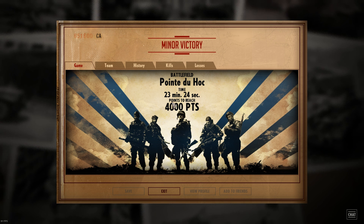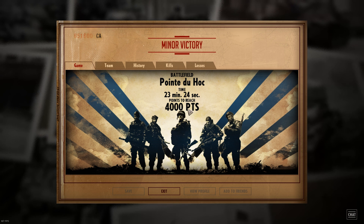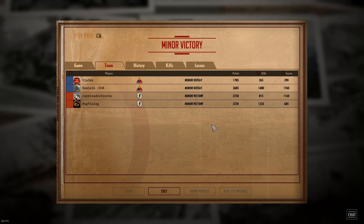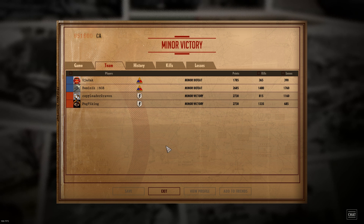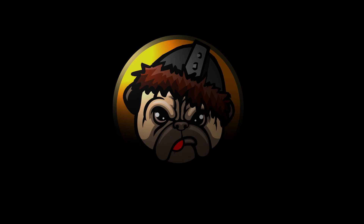Dominic surrenders and we get a minor victory. Total battle time: 23 minutes 24 seconds, with 4,000 points to reach — we didn't actually reach the points, but our opponents conceded. Good game to my teammate Carp and Eater to Raven, and to my opponents Ujudak and Dominic. Thanks for playing, guys. Thank you so much for watching — remember to hit that like button and subscribe if you want to see more.